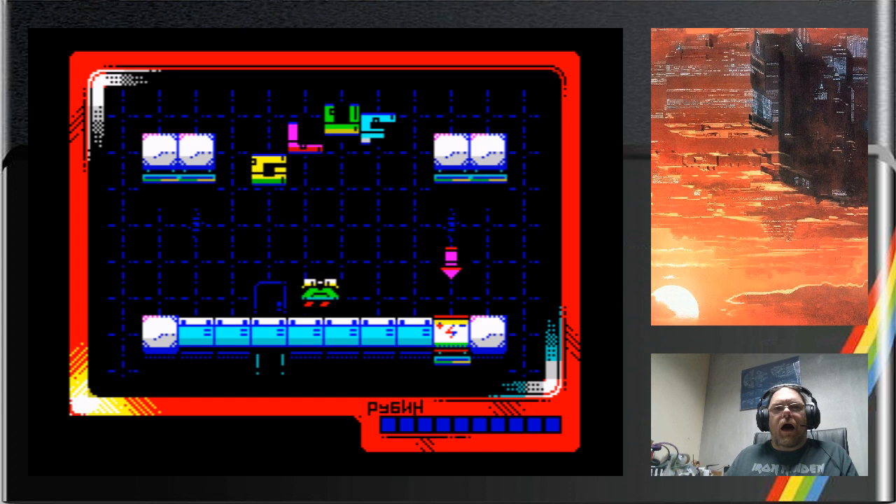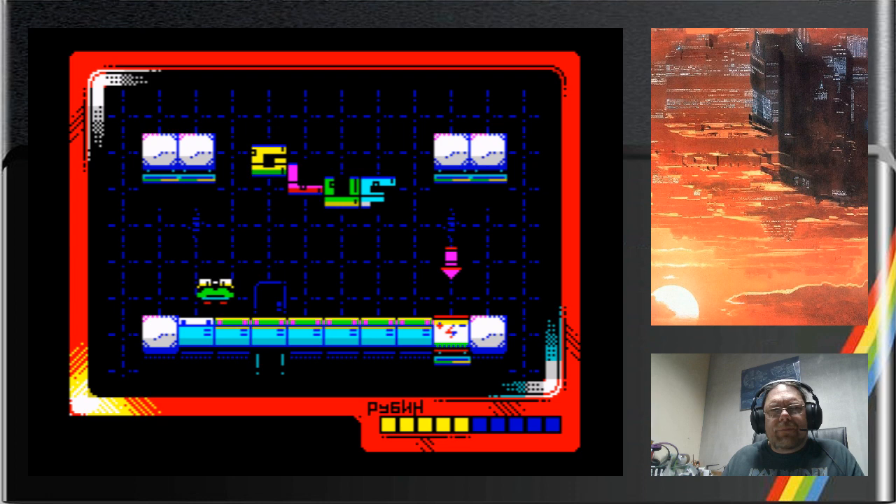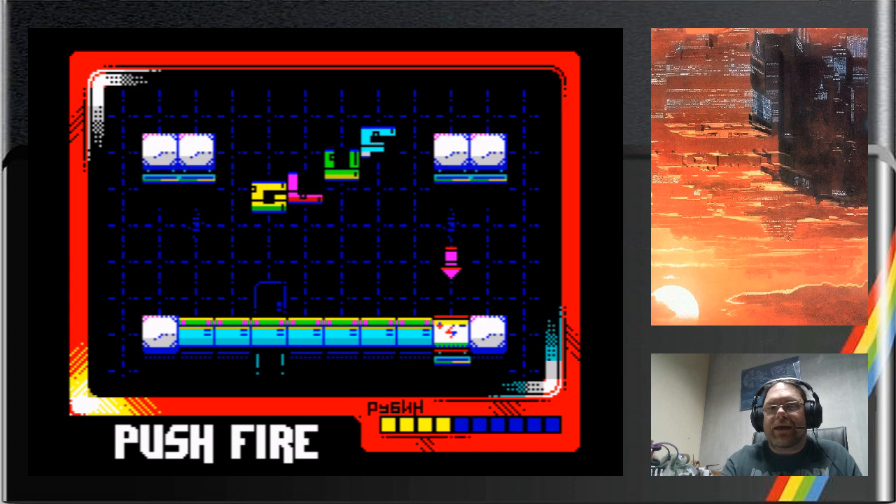This is Gluff. Gluff is your little frog-like character. You stand on a battery, he charges up, and each one of those squares will paint a tile.